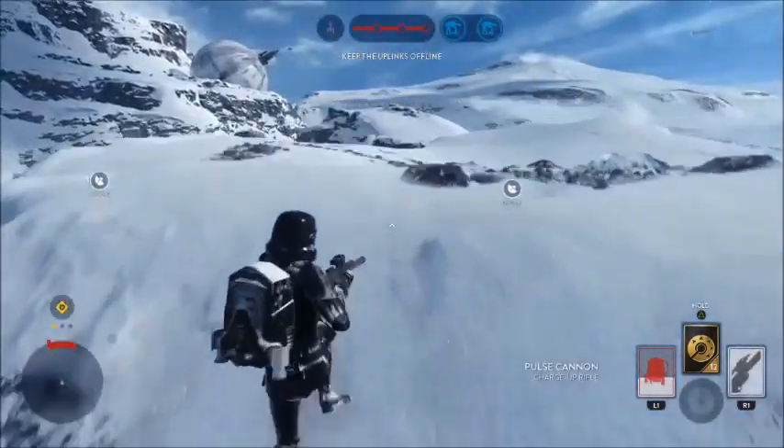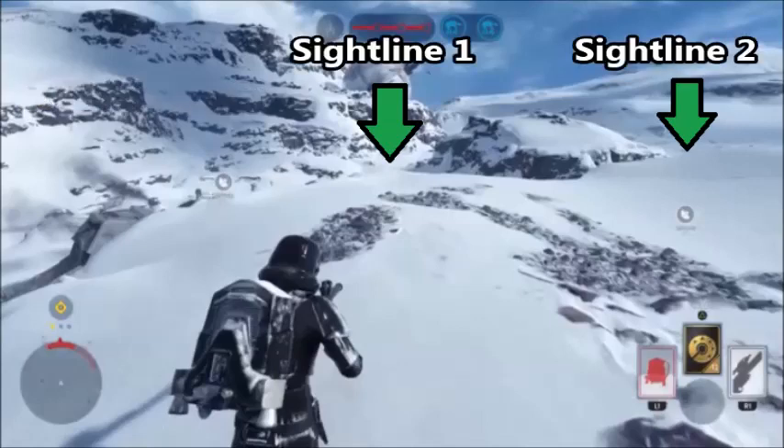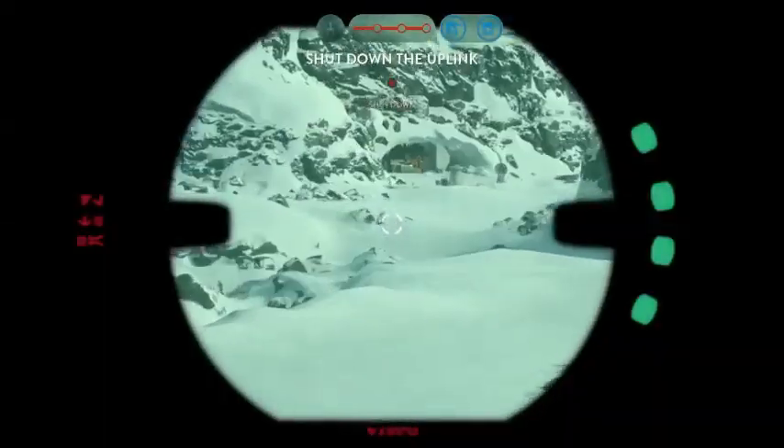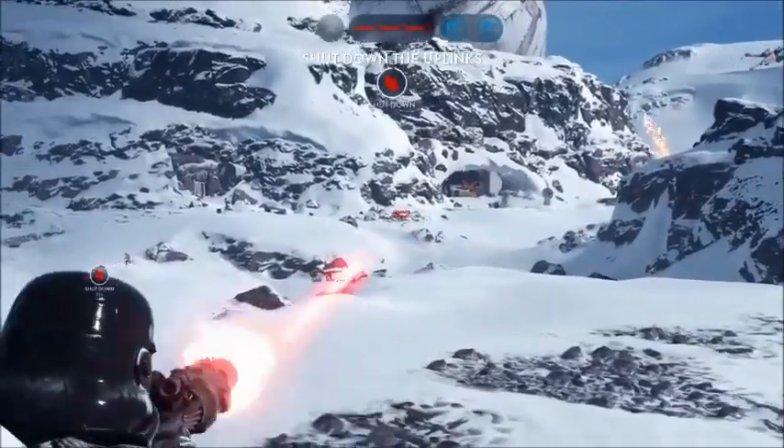And secondly, what makes a good position is sight lines. Usually height helps this, but the whole point is just to make sure that you can see as much of the field as possible where the most amount of enemies will be running. Here we have two sight lines — one on the left side of that mountain, and one on the right — and those also happen to be the primary rebel spawn points. I'm going to check this left side first, and it looks like there's a Leia. I got a nice shot of her in the beginning — I'll take it.